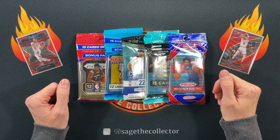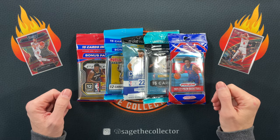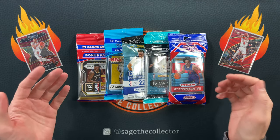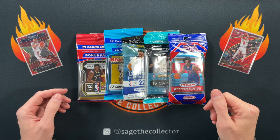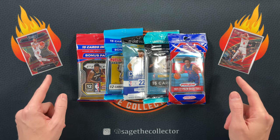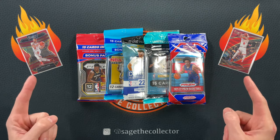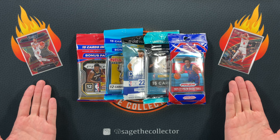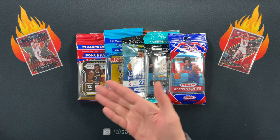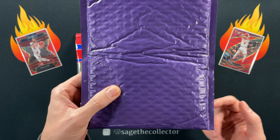How's it going everybody, Sage the Collector back with five cellos — this one's technically not a cello but it's Contenders, they don't have a cello, we're putting it in the fire slots. Hopefully giving us luck in honor of Zach LaVine finally playing in both games of a back-to-back. We've got a couple red shiny Zacks, and speaking of red shiny Zacks, before we get into the cellos I have one piece of mail.